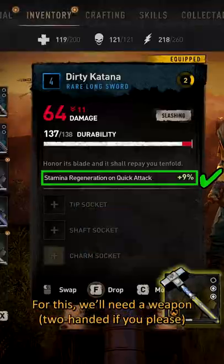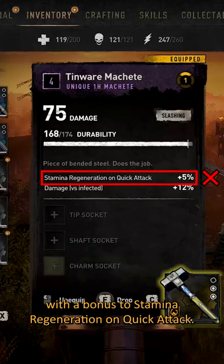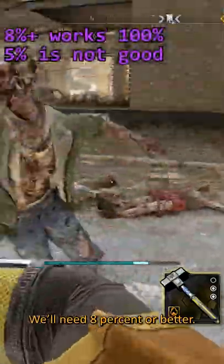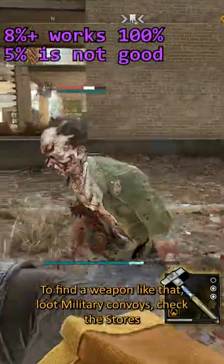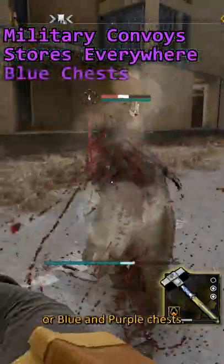For this, we'll need to find a weapon — two-handed if you please — with a bonus to stamina regeneration on quick attack. We'll need 8% or better. To find a weapon like that, loot military convoys, check the stores, or blue and purple chests.